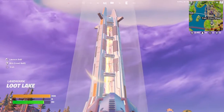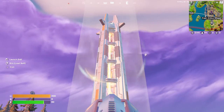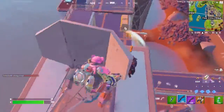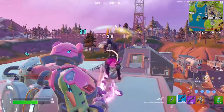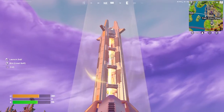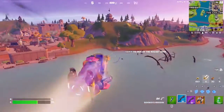Okay, so you gotta hop into one of the cannons and shoot yourself into the beacon. Not like that — stop trying to shoot us, buddy. You gotta hop into one of these cannons and shoot yourself into the beacon, and once you do that it should send you flying.